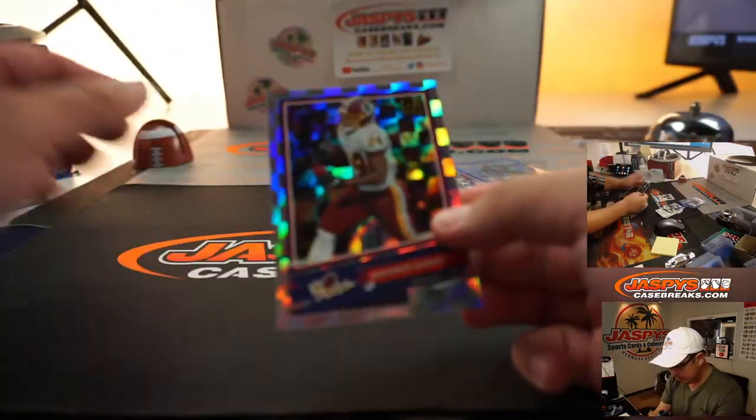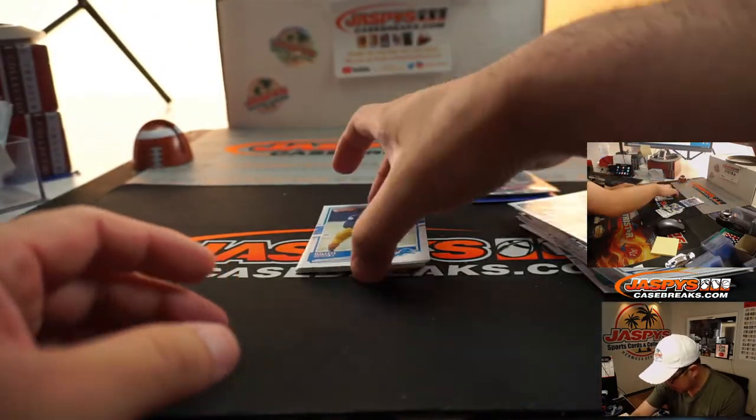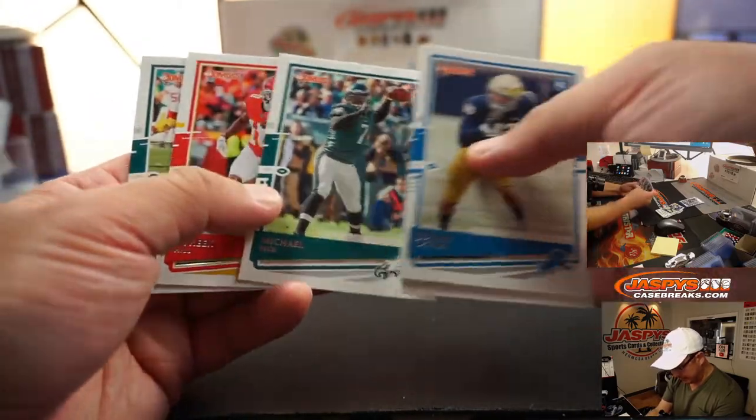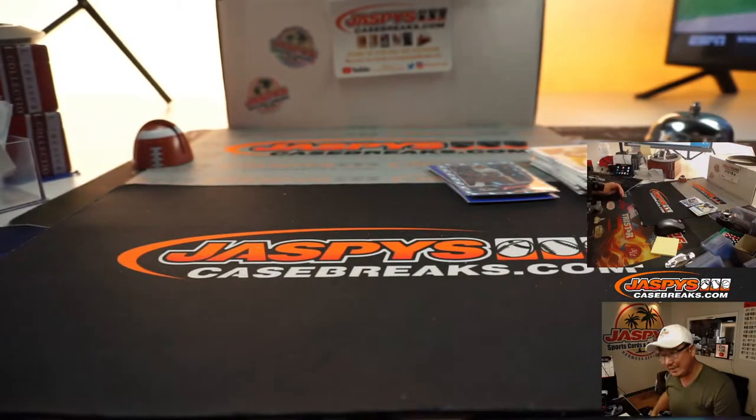Got an Antonio Gibson, the rookies. And who else do we have here? We've got Julian, Clavon, Jeremy, and then Michael Vick, Tyreek Hill, Miles Sanders. Alright, so nothing too crazy in that box.